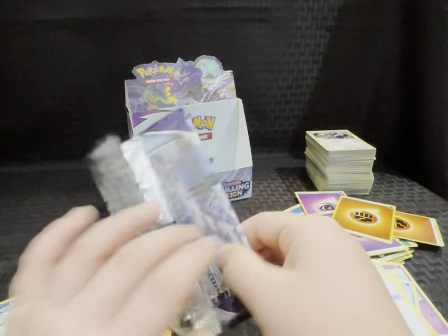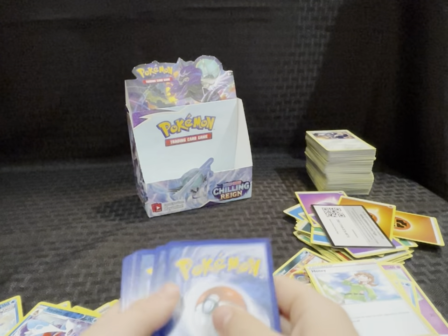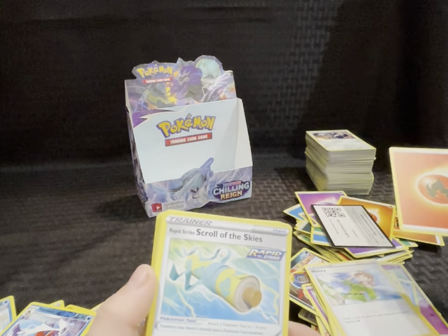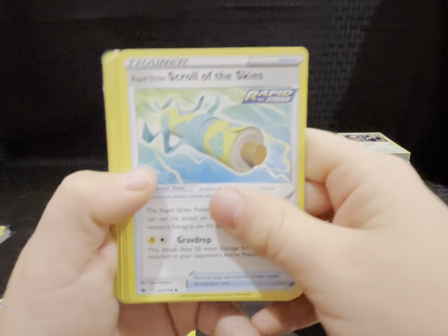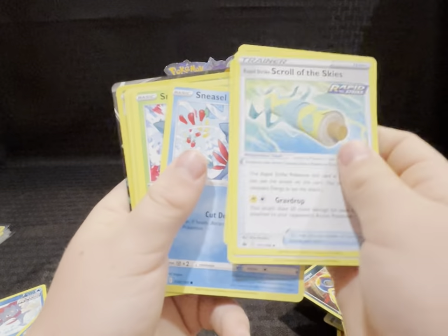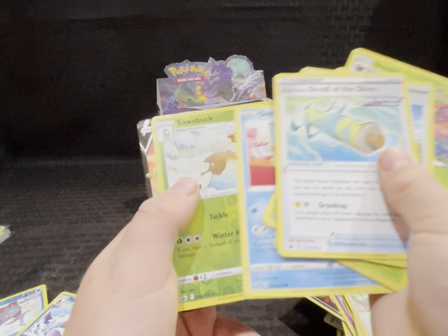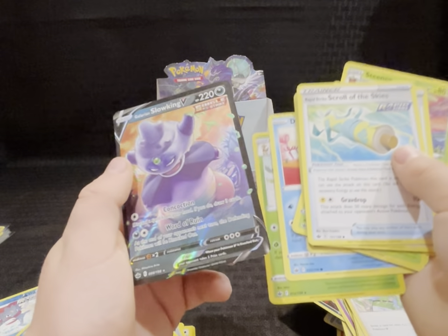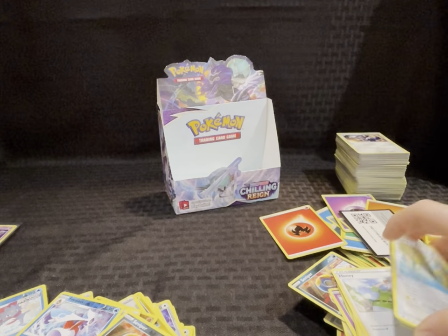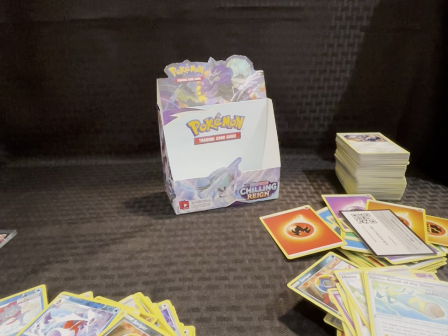Last pack — energy, come on — big money! Code card. Energy, Rapid Strike Scroll of the Skies, Dynatree, that's a weird card, Steamy, Sneasel, Snowbird, Gastly, Koffing, Delibird, reverse holo, Sableye, and a Galarian Slowking V. Nice! Oh, here we go! That was 36 packs — 18 and 18. That's a good bunch of packs — flew through them.